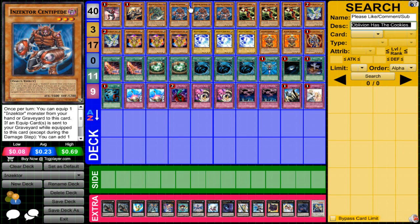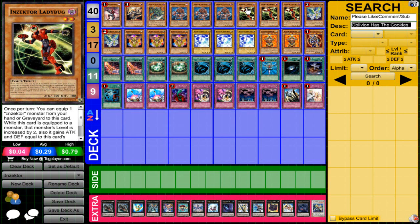I like Insectors now because they're not meta anymore — they're a tier two deck in my opinion. But they are a budget deck as well and they're still a force to be reckoned with. I actually think that they take a lot more skill to play than in March 2012 format when everything was at three and everything was broken. Now it takes a lot more skill to play. I'm also running three Ladybug.